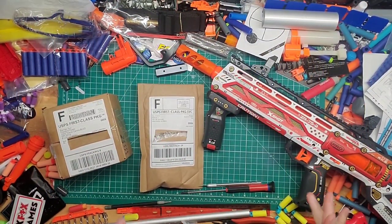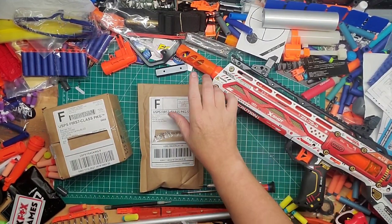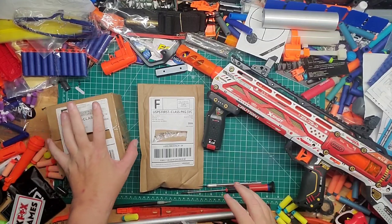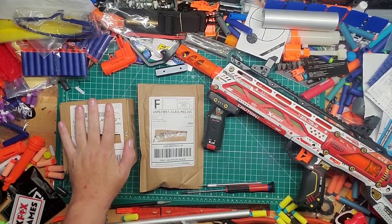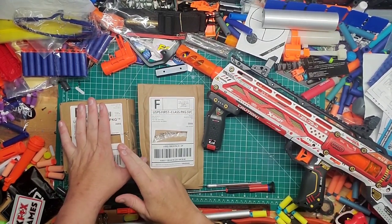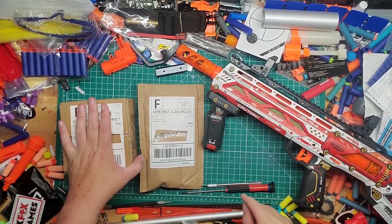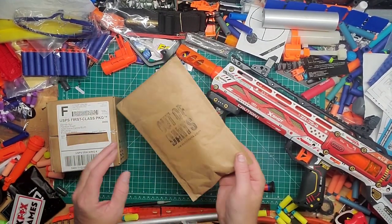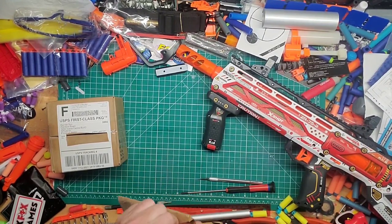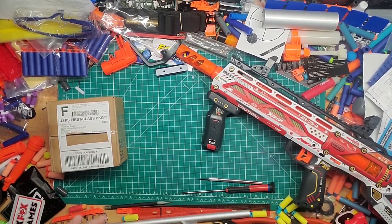Hey guys, welcome back to Games Mod. We are back with the Long Shot, and we're back because of a couple things. I got a longer aluminum barrel from Darts, and I just got in the front muzzle piece for easy barrel swapping, as well as a replacement plunger tube — because too much pressure underneath the K25 will crack the plastic. I also got a new SCAR from Darts. Let's open these up and see how they look and perform.